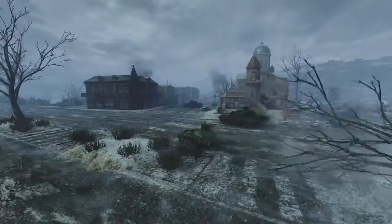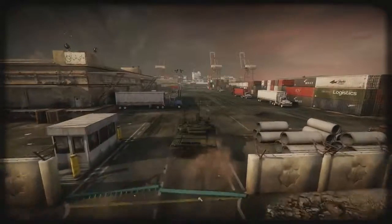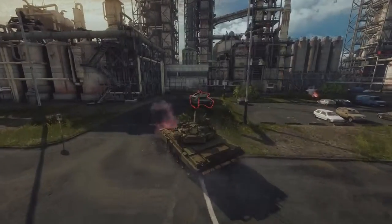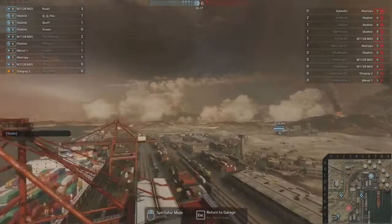This emphasis on realism has been extended to the environments players will fight over in-game. Our map locations are inspired by real places in the world, and it is very important for us to be authentic to those locations. We put a lot of thought into what type of places combat would be taking place in a modern conflict — things like resources, ports, harbors, anything that affects trade or energy.